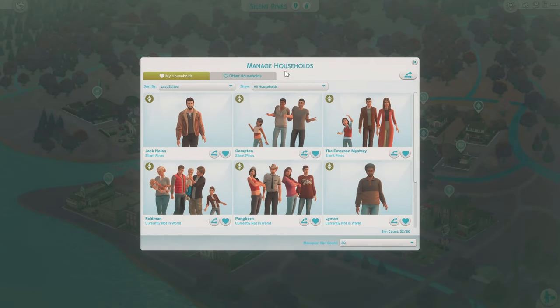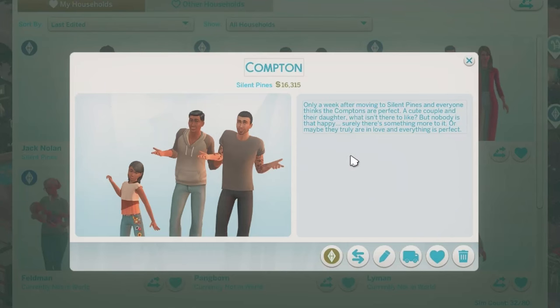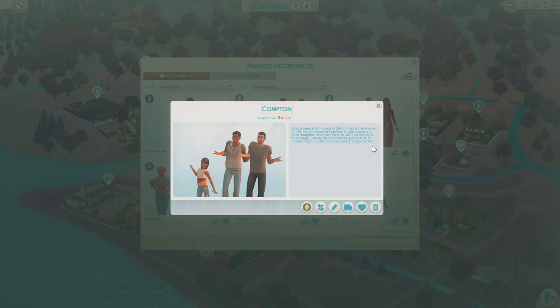There's Jack, my sim that I put here. These are the Comptons. Only a week after moving to Silent Pines and everyone thinks the Comptons are perfect — a cute couple and their daughter. What isn't there to like? But nobody is that happy. Surely there's something more to it, or maybe they truly are in love and everything is perfect.